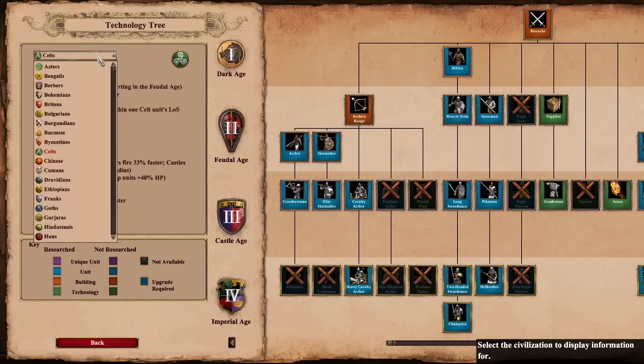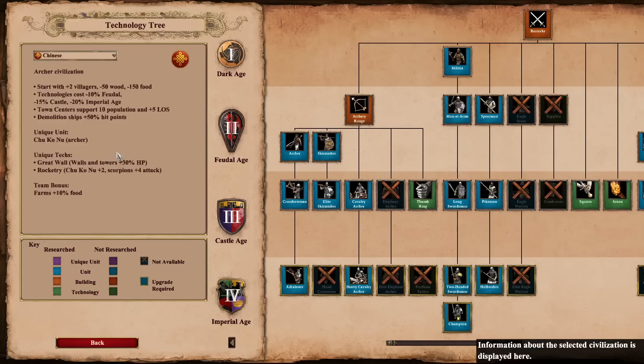Next, the Chinese start has been changed. It used to be that the Chinese would start with three additional villagers but lose 200 food. Now they only start with two additional villagers, but they're only missing 150 food — meaning you still have 50 food in the bank to begin town center production. At the pro level this is likely a nerf, but it may actually make the Chinese a little easier to play at lower levels.